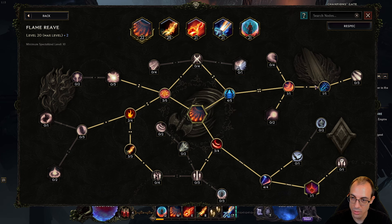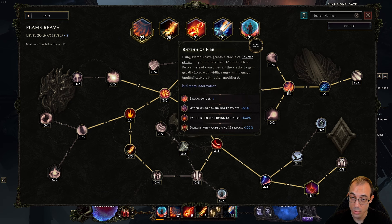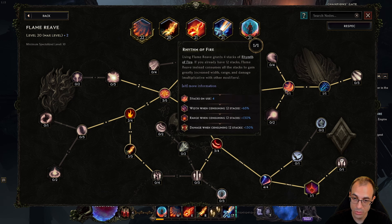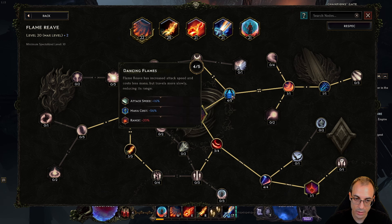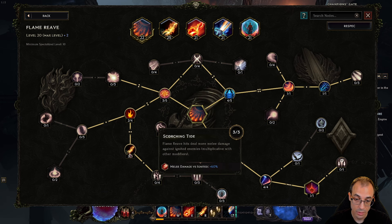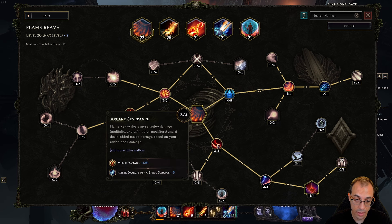The way we trigger Rhythm of Fire stacks is by using Firebrand — each hit of Firebrand gives 3 stacks, and we need 12 stacks total, so we need 4 hits of Firebrand for every single Flame Reave use. Dancing Flames is a prerequisite and makes mana management a little bit better. After that, we just go for more damage multipliers: 30% here, another 60% versus Ignited — make sure you have a source of Ignite.